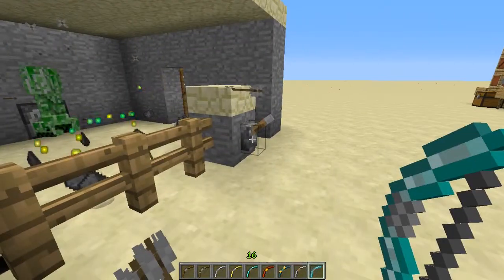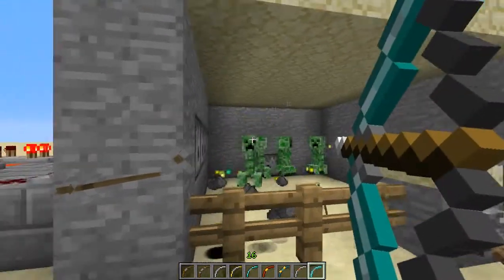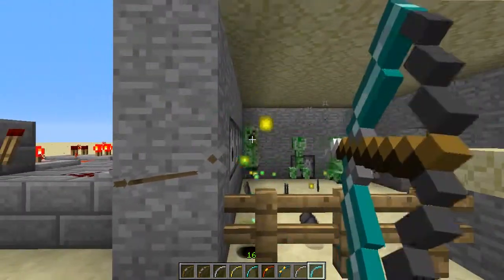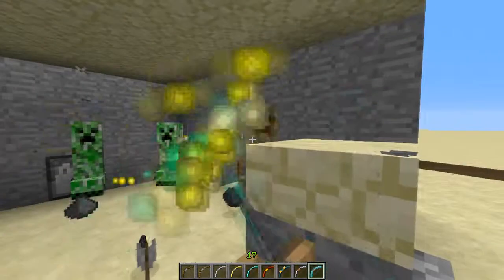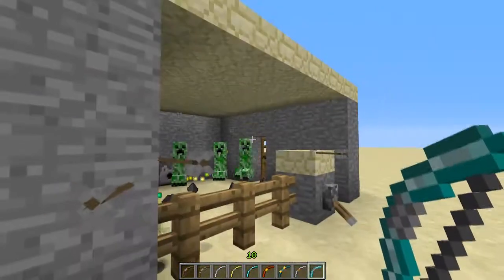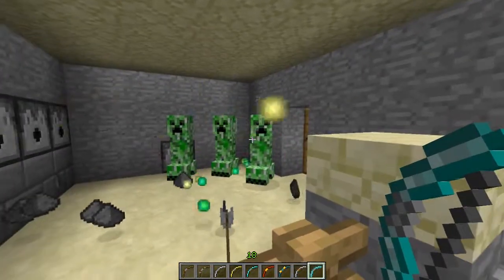Let me demonstrate on this Creeper. Yeah, it's slower, but it slows down enemies. You can see the Creeper has, like, a potion effect.